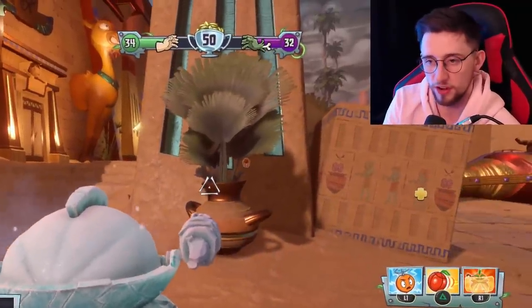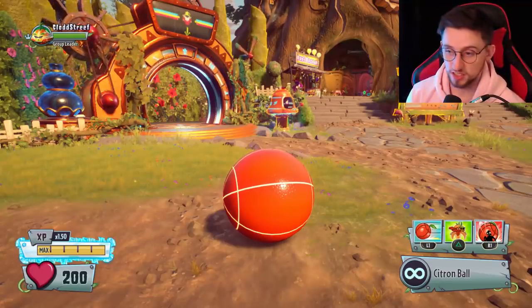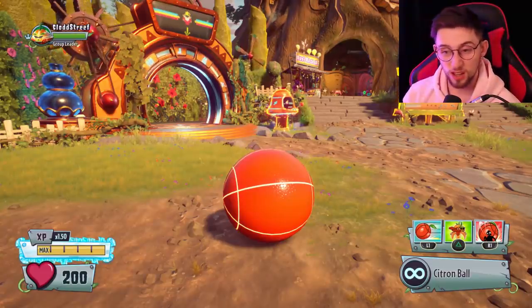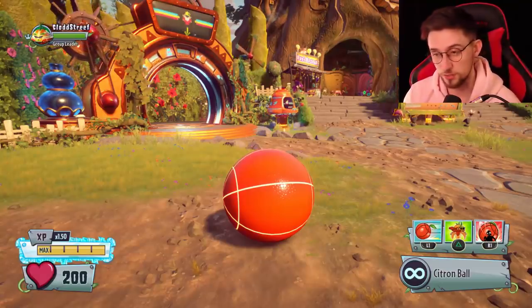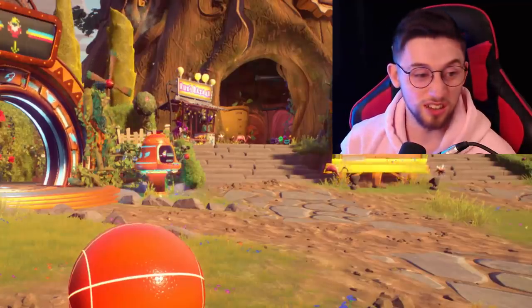We're finally going to do another Garden Warfare 2 nuzlocke. If you've never seen one of these before, it's pretty similar to a Pokémon nuzlocke — we just applied it to Garden Warfare 2. You pick a class, hit some games, and you only get one life per variant. When a particular variant dies you can't use them again. If you manage to get 10 kills in a game you get a character back, and the goal is basically to get as many kills as you can.